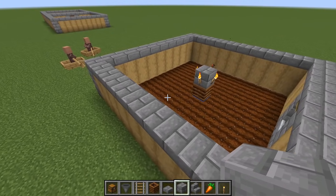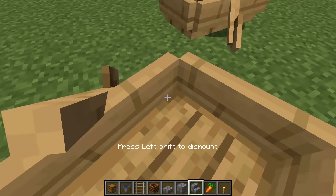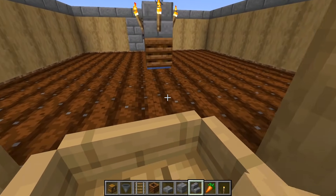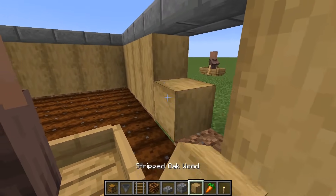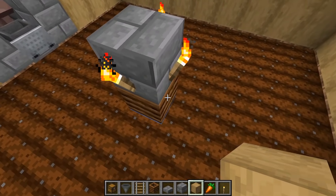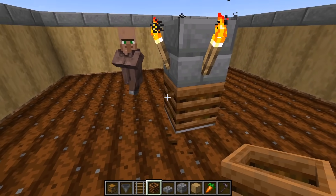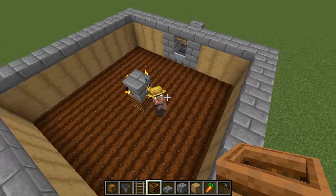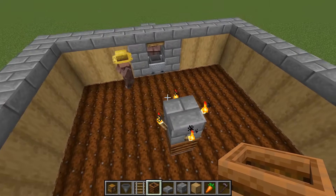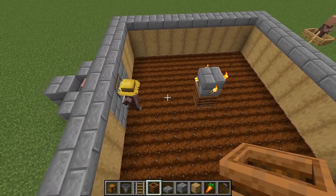For this part here, just do the same thing — this part is a lot easier. Get your villager and roam inside of the little area where he's going to start farming. Put the boat inside and do the same thing — block this area off and then break the boat. He should become a farmer anytime soon with the composter here. Sometimes these villagers don't receive their workstation, it's really weird. As you can see, I just got my villager to become a farmer — it takes a little bit, it's kind of iffy, but they will eventually. Just constantly replace the composter and wait a little bit and they will eventually become a farmer villager.